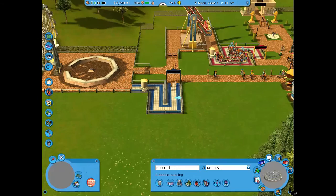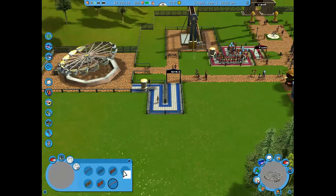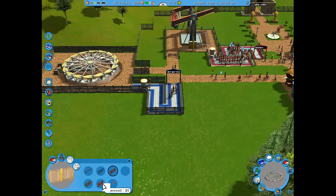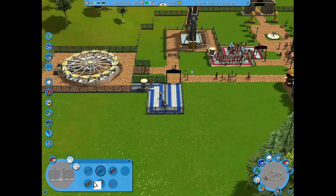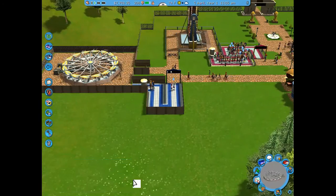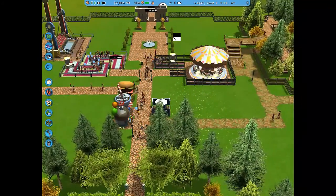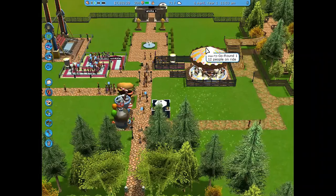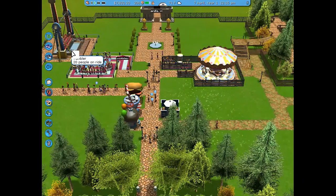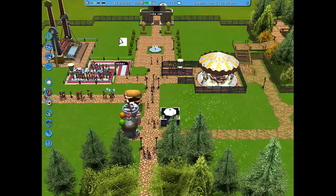I changed the Enterprise's colors to blue and white and added a tall fence to the attraction. I was playing around with different fence styles to see what they looked like — one of them was for animal enclosures. We're still stuck at 306 guests as we continue scattering new elements around the park.